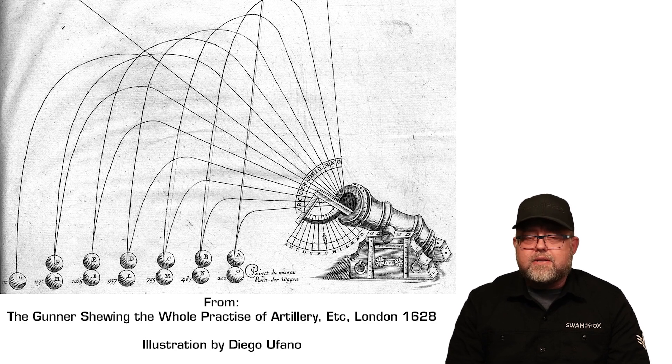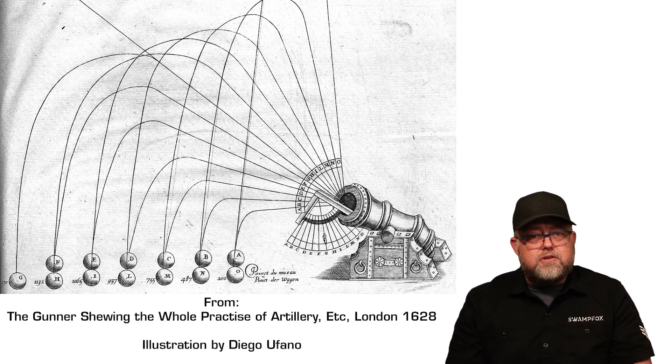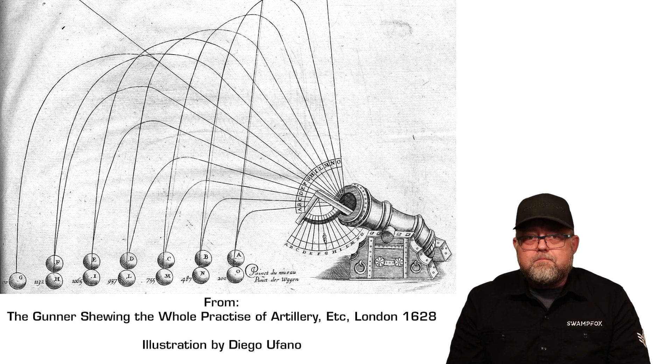The battle sight zero maximizes our chance to hit a target at a wider range of distances while avoiding adjustments to our optic or point of aim. Instead of adjusting my red dot every time I take a shot at a different distance, the battle sight zero is a cheat code for marksmanship that puts me back in that point-blank range mindset at a relatively extended distance. The one that's my favorite — and the one that SwampFox uses in our BDC reticles — is the 50-200 yard zero. It works great for your standard AR-15 carbine chambered in 5.56 NATO, and it's fantastic for red dots, iron sights, and other single point of aim systems.